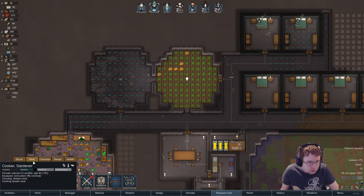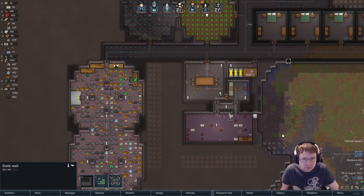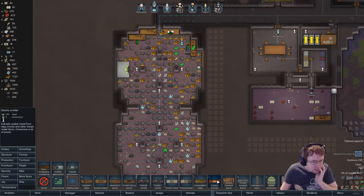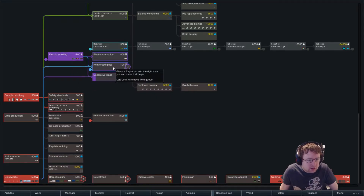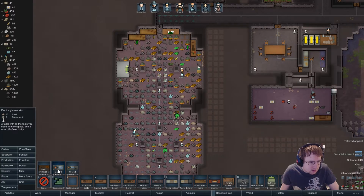Right, the cooker. Oh, glassworks — good. I think we need electric smelting, don't we? Smelting — yes, electric smelting. And then electric glassworks.